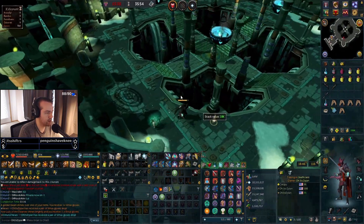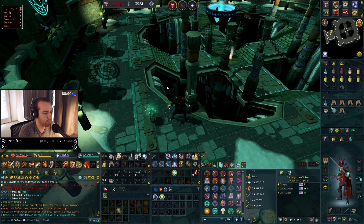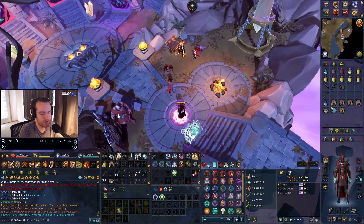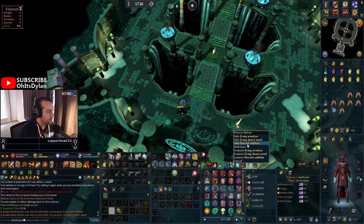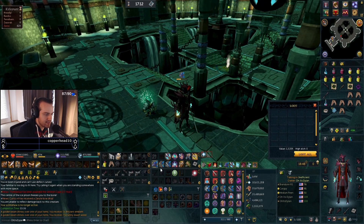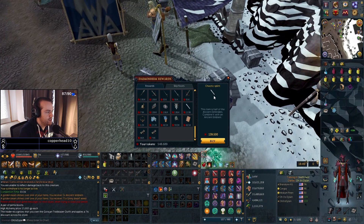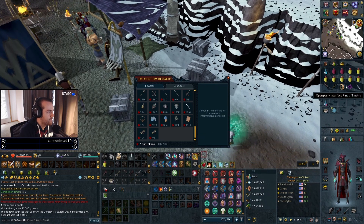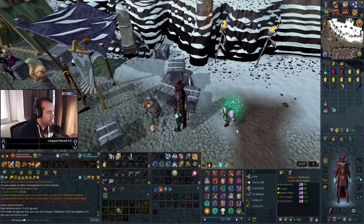Oh hey — Virtus gloves! I think that's a unique right? Yeah. Cool, I'm getting so many drops today. We got one — nice. They're so expensive, I guess you just need one, right? Combine — melee.